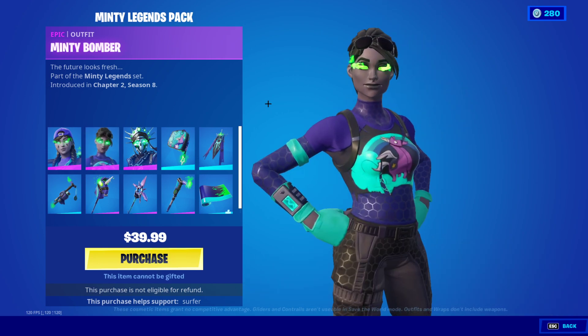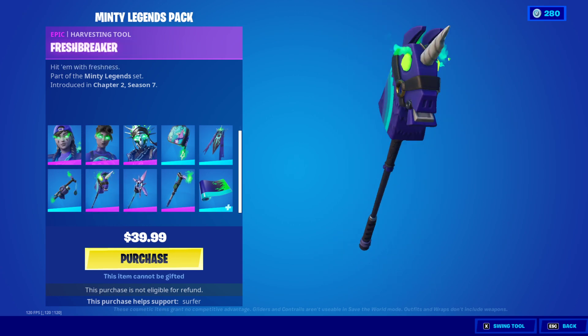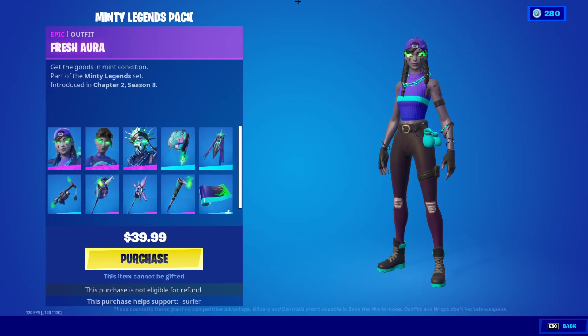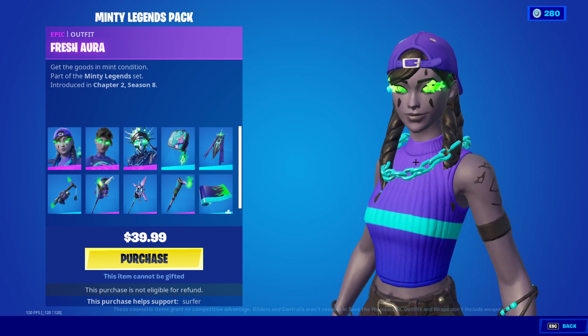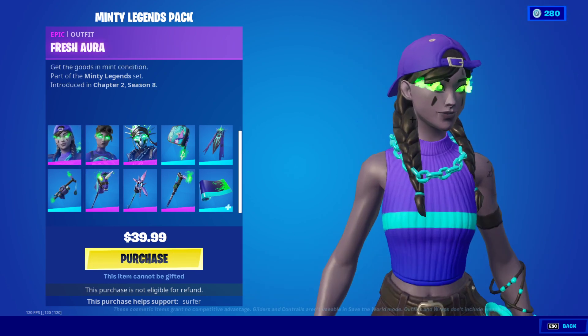Fortnite basically does this thing called the Fortnite Photography Challenge. And if you go ahead and win that challenge, you can choose to win $100 USD, or you can choose to win 13,500 V-Bucks. With those V-Bucks, you can obviously just buy skins. But if you choose to opt out and get the money, then you can go ahead and buy this bundle.